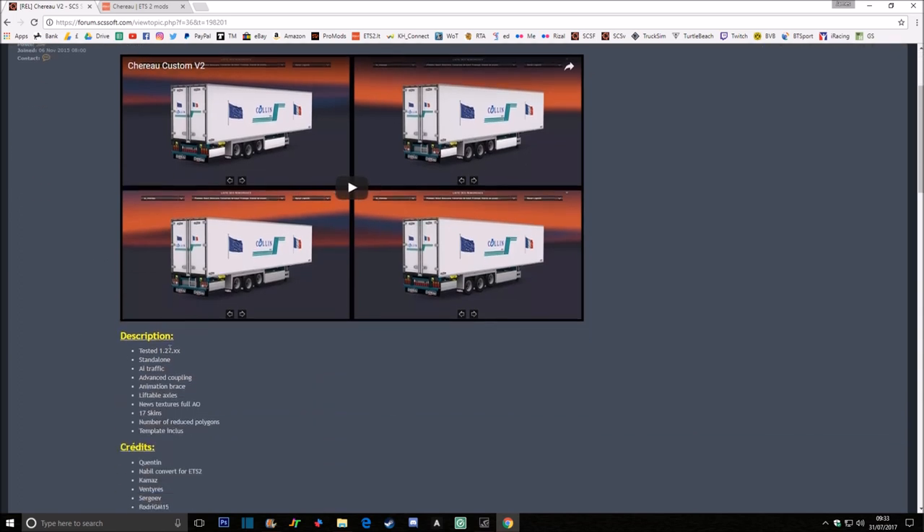At the time of recording, 1.28 public beta is live, but I am not using that - we all know why I don't involve myself with betas anymore. So it is 1.27 ready - I know that because we have seen it in VTDD. It is standalone and will be in the AI traffic. It has got the animated brace which is trailer legs, and liftable axles. I will show you more of that in-game in a minute.